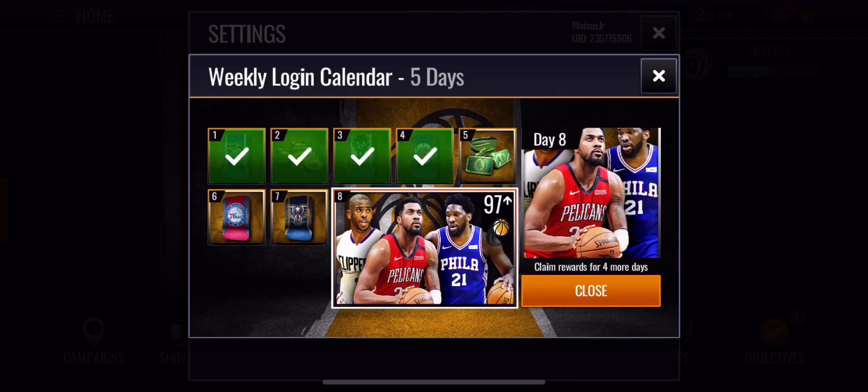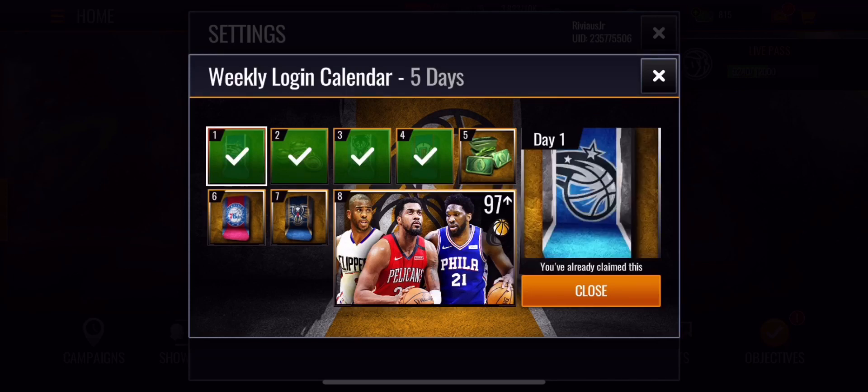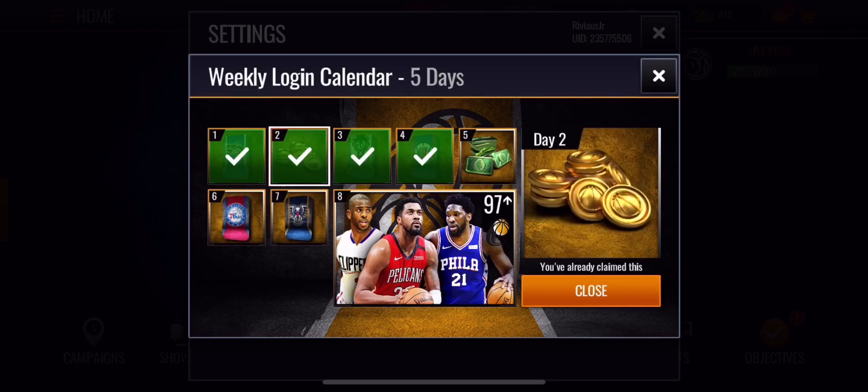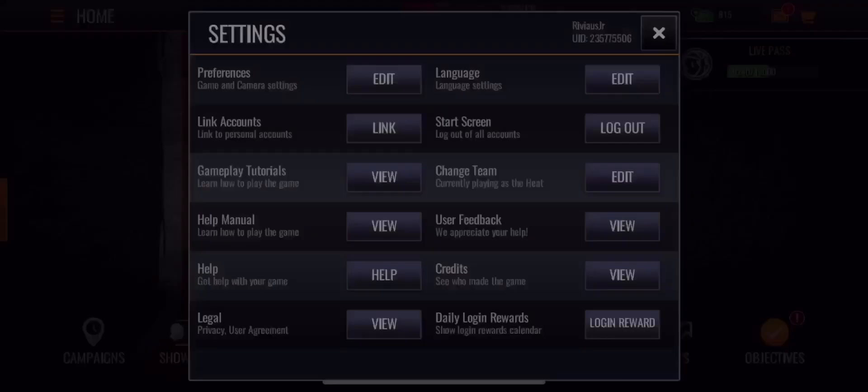There's a pack where you can get one journeyman player which will sell for like 200,000 coins. In those team packs, you have a chance of pulling one journeyman player which goes for 200k, and you also get one platinum player, one elite player, and three gold players. Make sure you claim that, and on day two and day five you also get coins and cash.